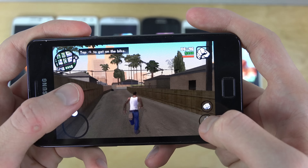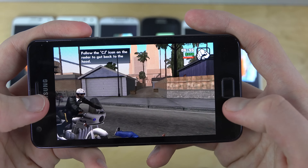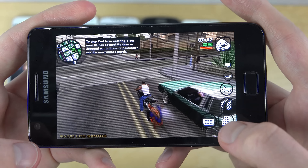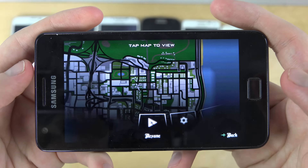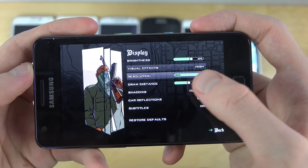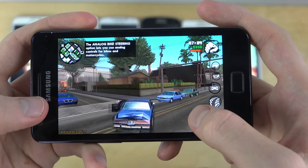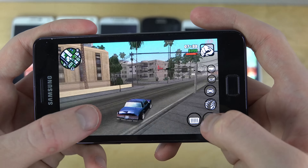Starting with the Exynos 4412 inside the Galaxy S2, the GT-I9100, and it seems to be running pretty insanely awesome. I don't really have any problems here. This one has an 840x800 resolution display and I could probably even bump up the specs a little bit. The Mali GPU is really, really awesome — even on the highest graphics at 800x480 resolution it runs very, very nicely.